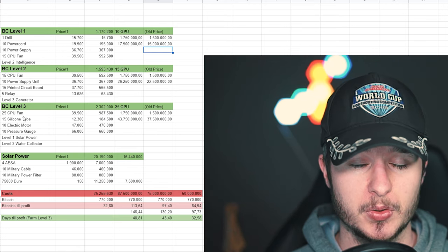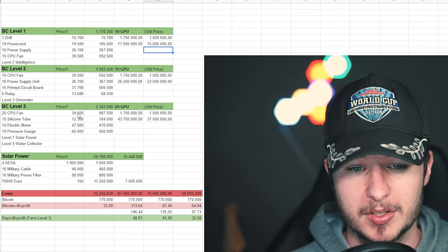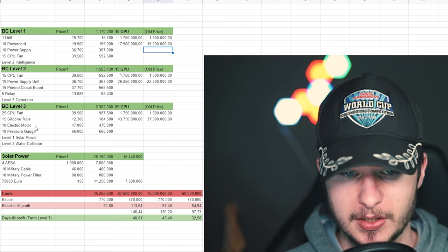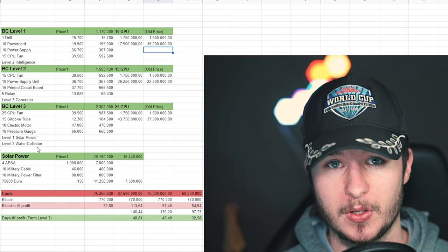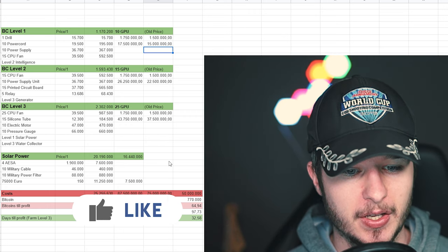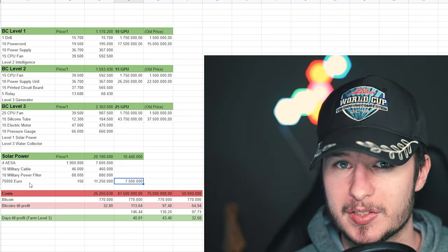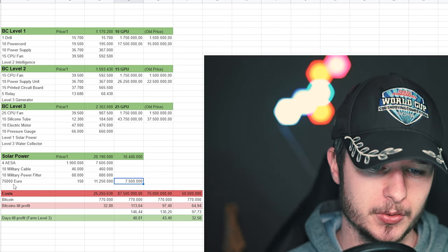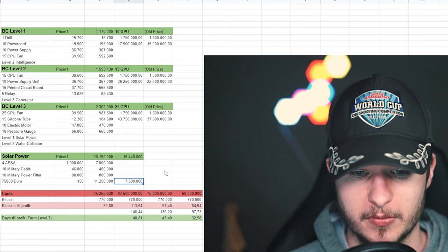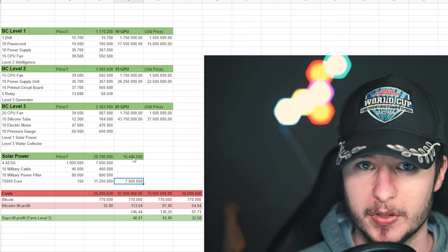For Bitcoin farm level 3, you need 25 GPU fans — which are right now very expensive — 15 silicone tubes, 10 electric motors, Solar Power level 1, and Water Collector level 3. To get solar power, you need 4 AESAs, 10 military cables, 10 military power filters, and 75,000 euros, which equals 11.2 million rubles. Battlestate Games increased the euro requirement from 50,000 to 75,000. The old price was 50,000 euros, equivalent to 7.5 million rubles. Overall, your costs for solar power right now are around 20 million rubles; old price was 16.4 million.